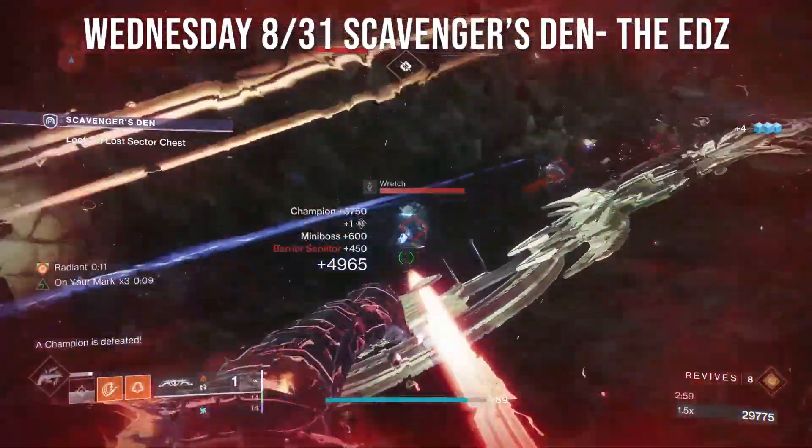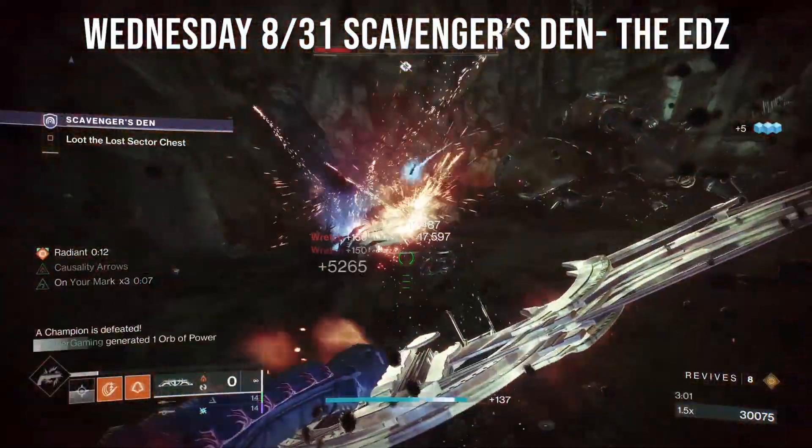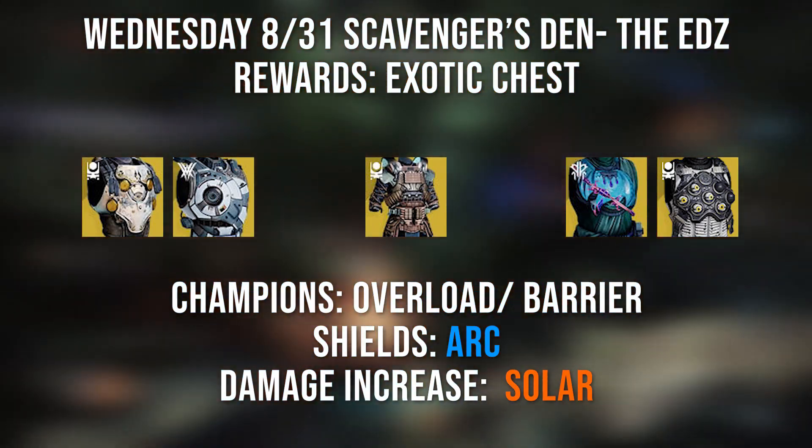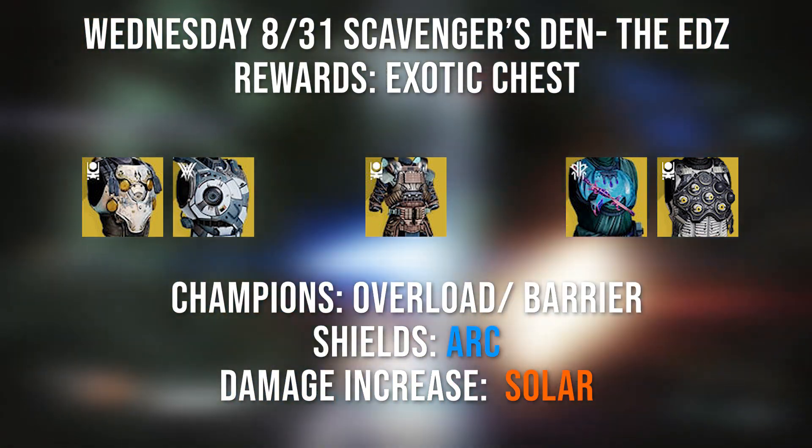Wednesday August 31st, you have Scavenger's Den on the EDZ. Just head to Outskirts to find this Lost Sector. The rewards today are exotic chests, so you have a chance to get any exotic chests including any of these.